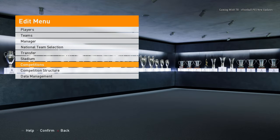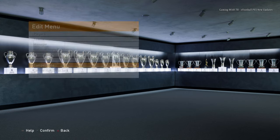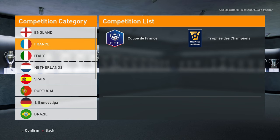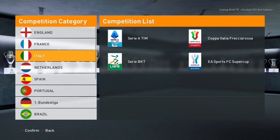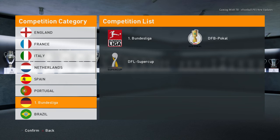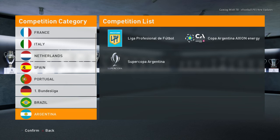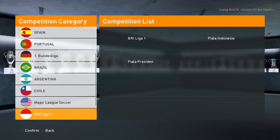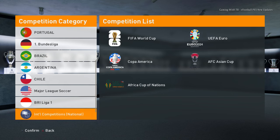Let's go to the competition menu. Here you can see the Premier League new logo, and here is France, Italy, Netherlands, Spain, Portugal, Bundesliga, Brazil, Argentina, Chile, Major League Soccer, and the Indonesian league.